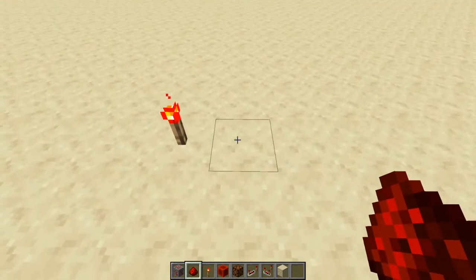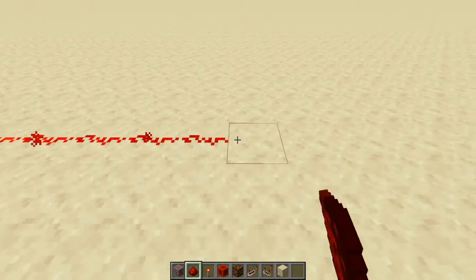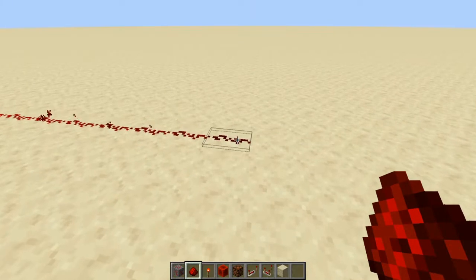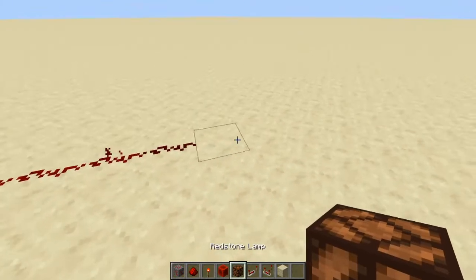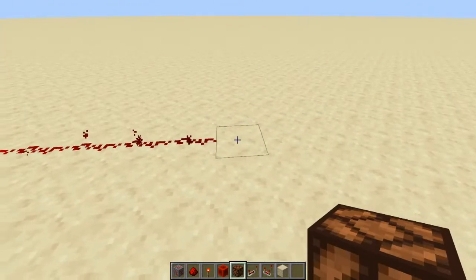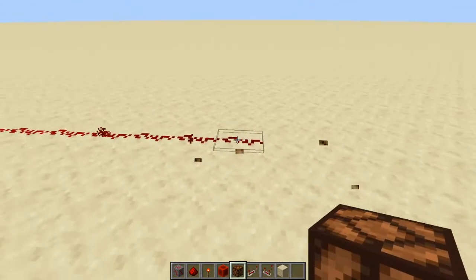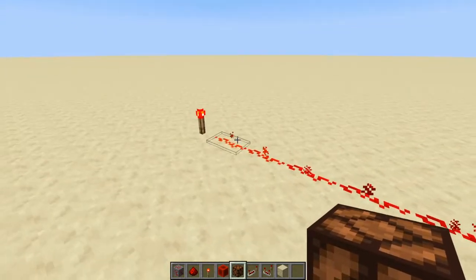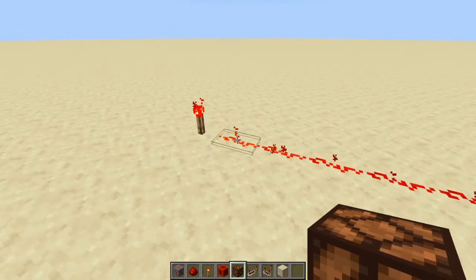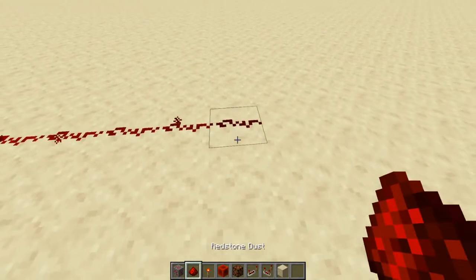Redstone power has a signal strength of 15. Starting from the source we count down: 15, 14, 13, 12, 11, 10, 9, 8, 7, 6, 5, 4, 3, 2, 1 — and at zero there's no more power. A redstone lamp at the zero position is not powered. But a lamp at signal strength one is still lit. Remember, the count starts at 15 from the source — important for components like the comparator.